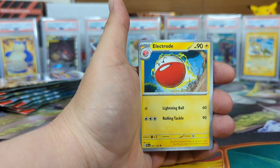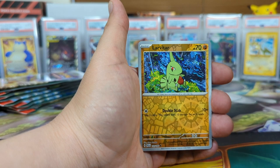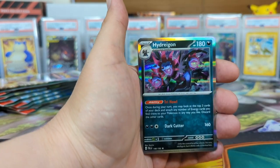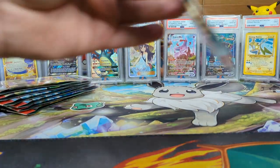Larvitar — I really want that Tyranitar art rare. Into Hydreigon holographic. Holographic. All right.